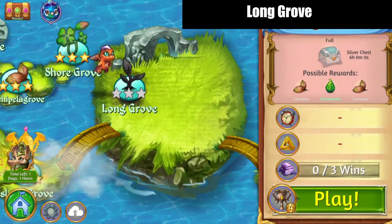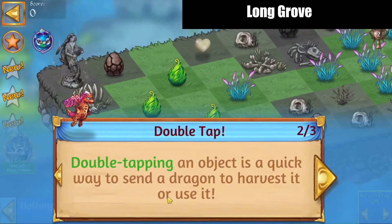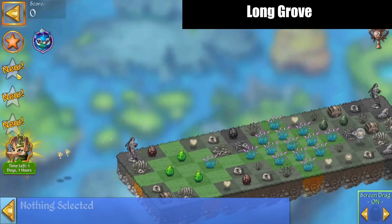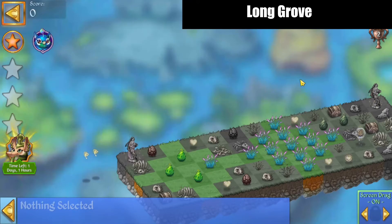Hello, zucura here playing Merge Dragons Launch Grove. Let's check it out — double tapping on objects is a quick way to send them out. We've got beginner points, advanced points, and 25,000 for the final star.